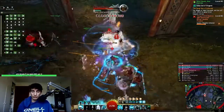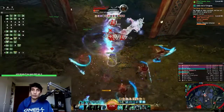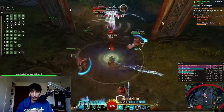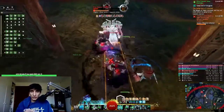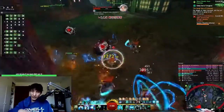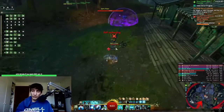For the middle one, there's going to be ritualists that are invulnerable. In order to make them vulnerable, you have to kill these obelisks — these little statues that you have to burn down in order to kill them — and then the bar will progress until the event is done.